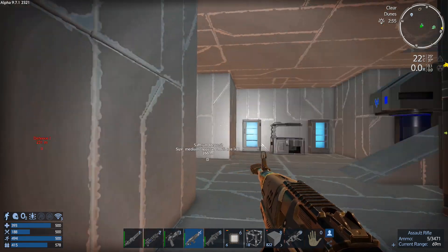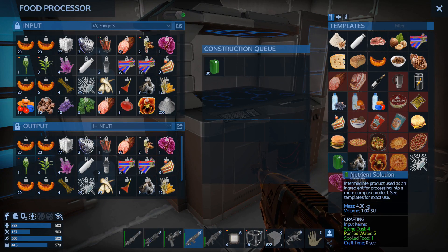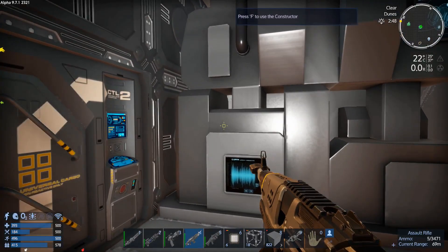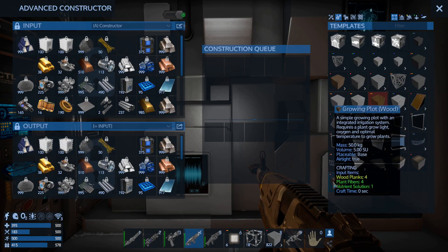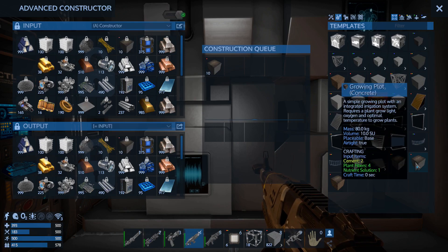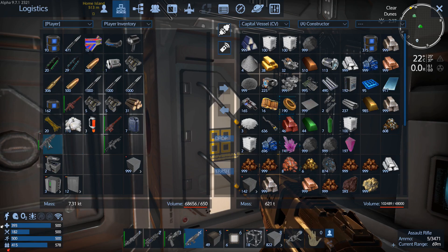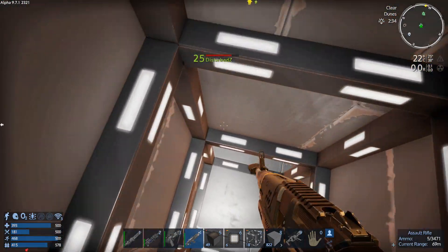Oh cool, we had some nutrient solution in there already, awesome! Okay so we got that. I don't know how many of these we actually need — probably more than 40. It is what it is. We need farm plots. I don't want wood, I don't want steel because it uses cobalt — cement is fine. Let's get 49. Throw those logs in there, that gives us something to work with.